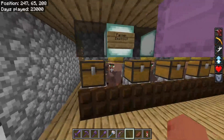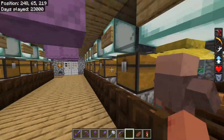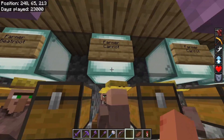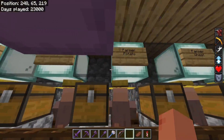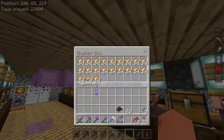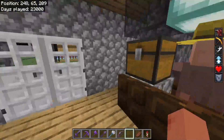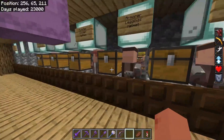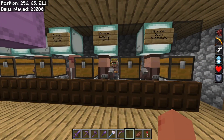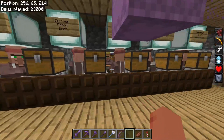Up here on the main level, where our clerics used to be, we only had 2 farmers before. Now we have 2 of each kind — 2 beetroot, 2 carrot, 2 potato, and 2 wheat farmers. We moved everything to the ceiling for trading. We are going to add a few more villagers, probably on this side. We're going to make 2 armor guys and 2 tool villagers, so we'll have 8 all together. That way we have backups.